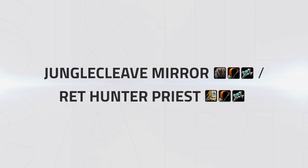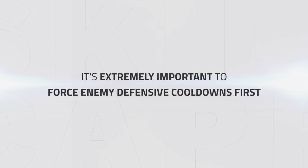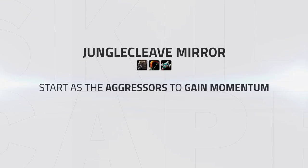Now let's take a look at how you should play versus the jungle cleave mirror and against PHP. In both matchups, it's extremely important to be the team that's offensive and forcing cooldowns first, otherwise you risk losing extremely quickly. Starting with the jungle mirror, it's important that you look to try and start as the aggressors, as the team that lands the first trap will often have the momentum.